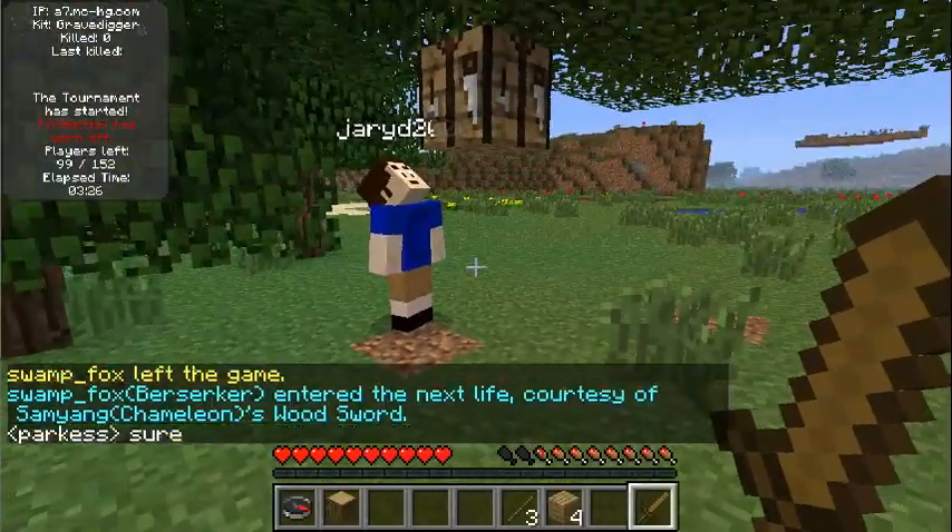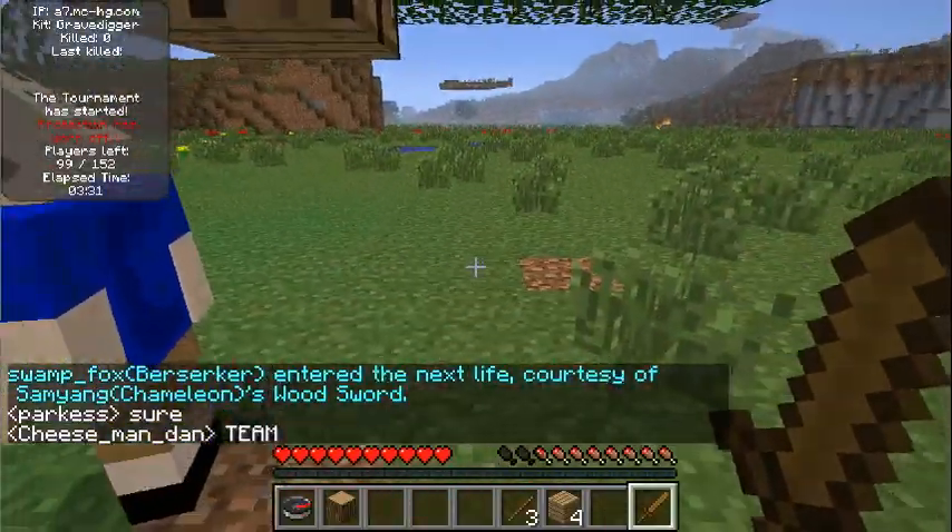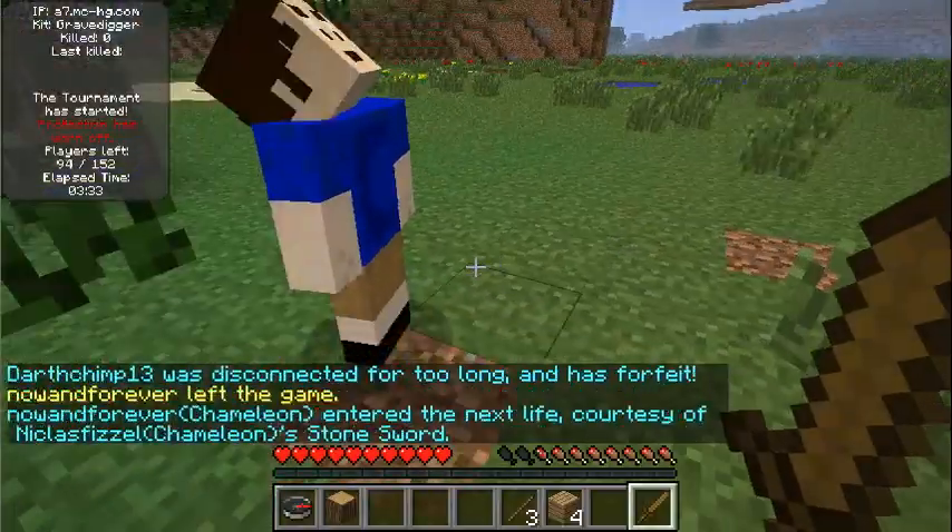Alright guys, so this kit is fairly simple. All you do is when you kill someone, it'll drop a chest with all of their items in it.